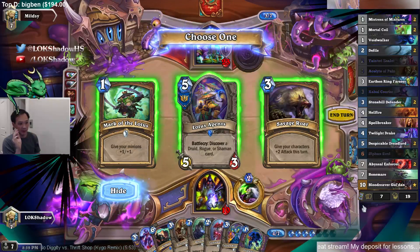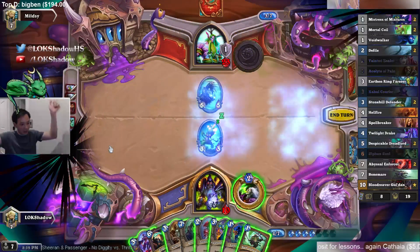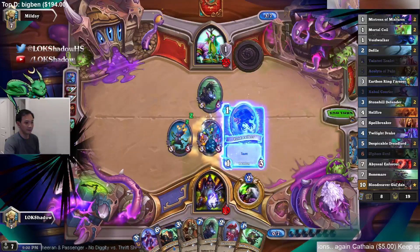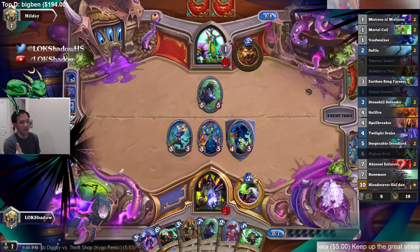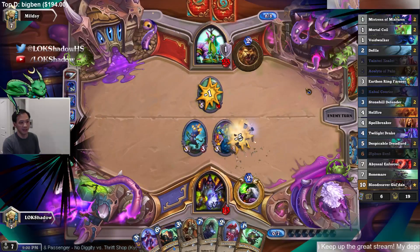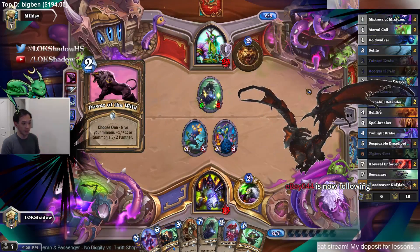I don't really care about Savage Roar — I'd rather have Mark of the Lotus, so let's pick that. Savage Roar is a possible one-of in their deck, but if I made the deck I'd only put in one, not two. I would definitely put in two Mark of the Lotus.